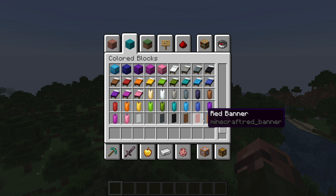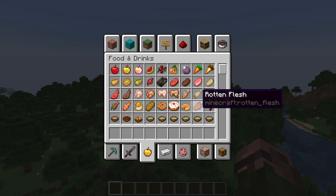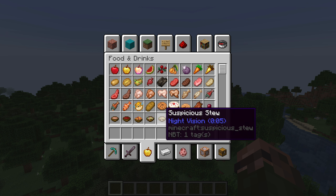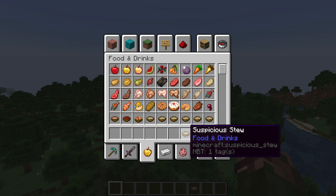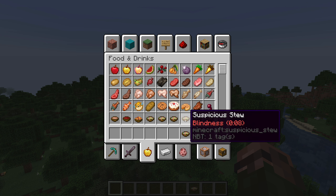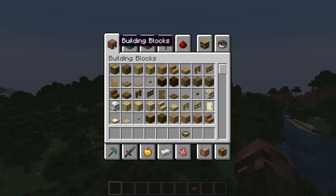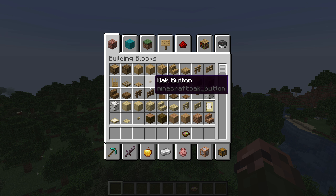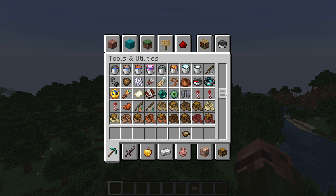A couple of tabs have also been renamed: Consumables is now called Food and Drinks, and Crafting is now called Ingredients. Axes can now be found in the combat tab as well as the tools and utilities tab. All versions of suspicious stews that can be crafted are now available in the Food and Drinks tab with a new tooltip showing which effect that stew has — this tooltip is only shown in the creative inventory and will vanish as soon as the item is picked up. All three flight durations of rockets can now be found in the tools and utilities tab, and a whole lot of items have been reordered for consistency.